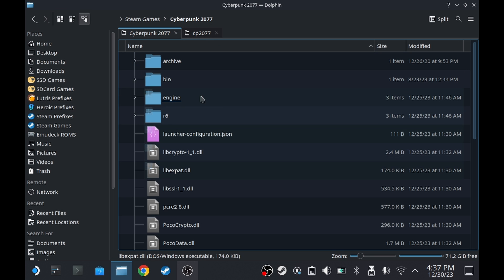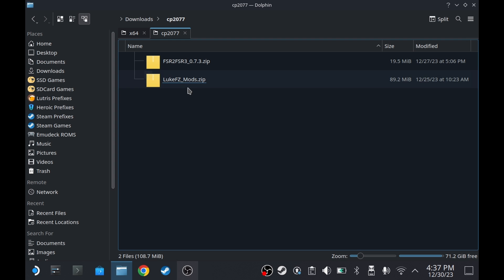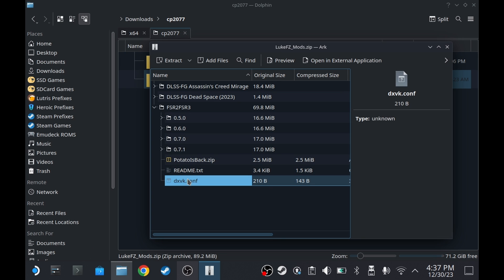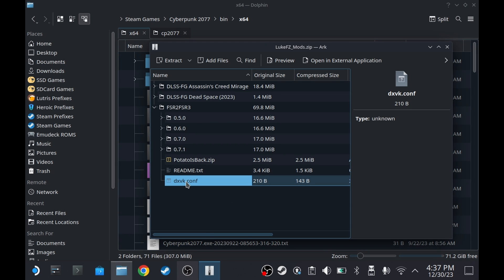Then go to wherever you installed the game. Go to bin x64. Then open this file, and find dxvk.conf. Drag it into the game directory.